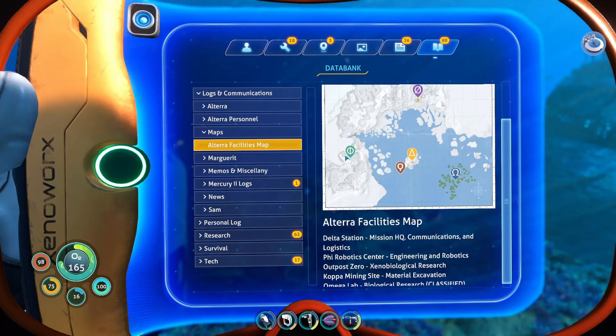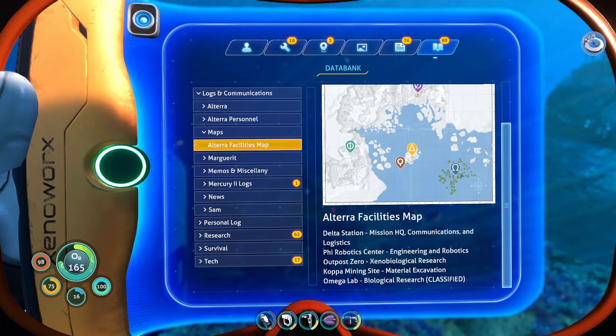But I found Sam's research base. I found the Frozen Leviathan — I really wish I caught that on camera. And I also got the hover pad for the Snow Fox, so I need to craft that right away. I think I'm gonna do that right now, because I want to go up to Outpost Zero. It's on land. And if there's enough time in the video, I want to go to the Omega Lab — I want to find it at least.